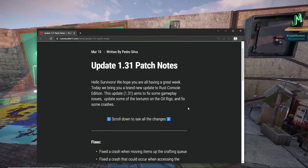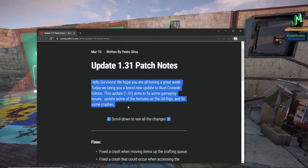Update 1.3.1 patch notes. And again, this is for main Rust, also known as normal Rust or just regular Rust. Hello, survivors. We hope you're all having a great week. Today, we bring you a brand new update to Rust Console Edition. This update 1.3.1 aims to fix some gameplay issues, update some of the textures on the oil rigs, and fix some crashes.